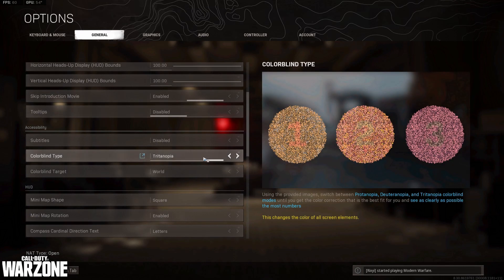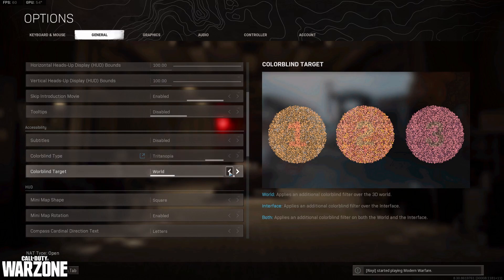Next, go to General and make sure your colorblind type is set to Tritanopia. What it does is enhance the colors in the game and help with spotting targets. A lot of high-skilled Warzone players use this setting. I've set mine to world only and not both, because on the 'both' setting some purple guns turn blue. Unless you are actually colorblind, just keep it on world.